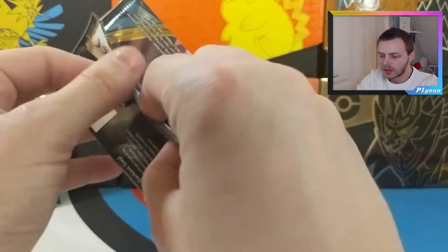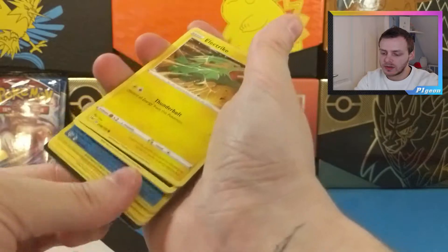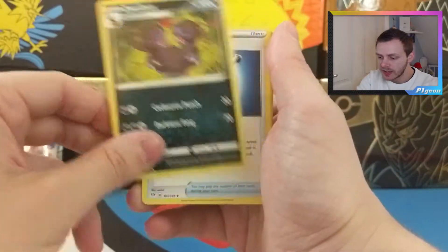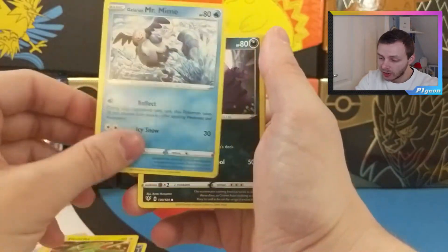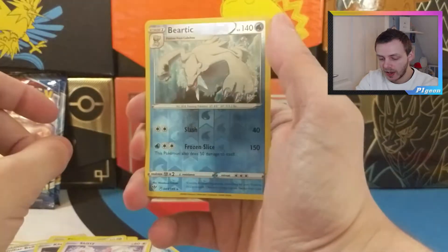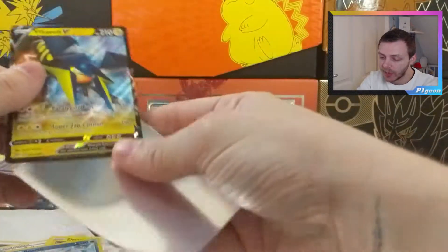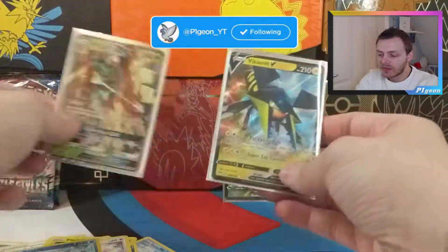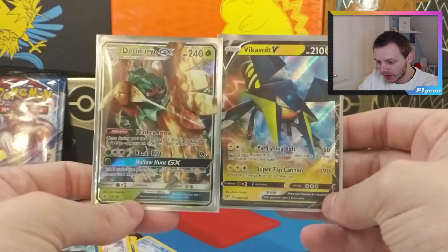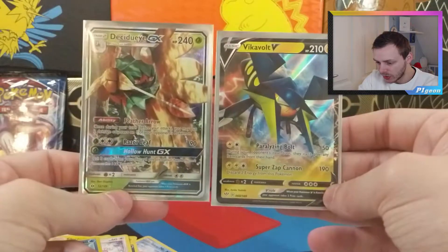On to Darkness of Blaze. Metal Energy, Azumarill, Familiar Bell, Struggle Gloves, Electrike, Galarian Mr. Mime, Grimer, Klink, Skitty, a Reverse Beartic, and our rare is a Vikavolt V — so we get a second half-art in two packs! I can now compare: do I prefer the design of the GX's or the V cards? The artwork on the cards themselves isn't too bad, but I think the issue for me is the borders — the GX borders just look a bit nicer.